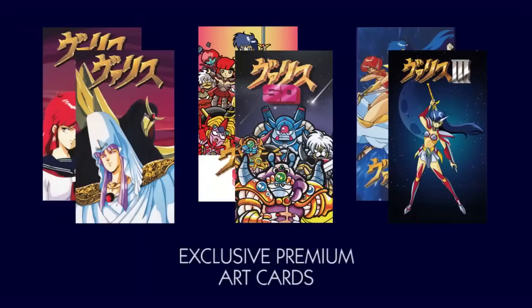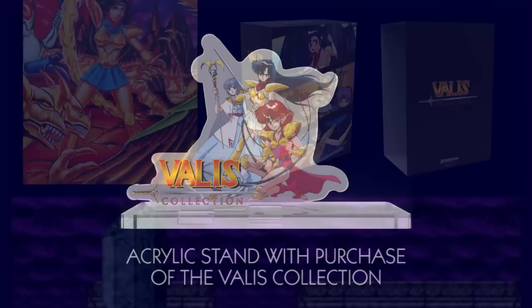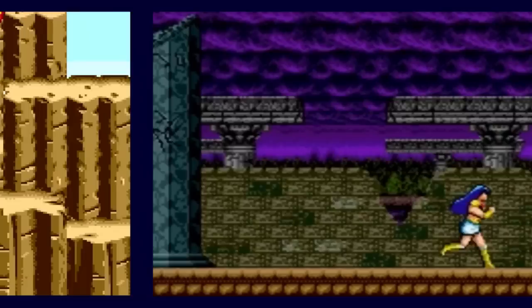If you buy all three, you'll get a master slip case to store them all attractively, plus an acrylic standee featuring Yuko and her friends. These aren't the same games on the Valis collections for the Switch — these are the Genesis versions, which have previously not seen re-release.